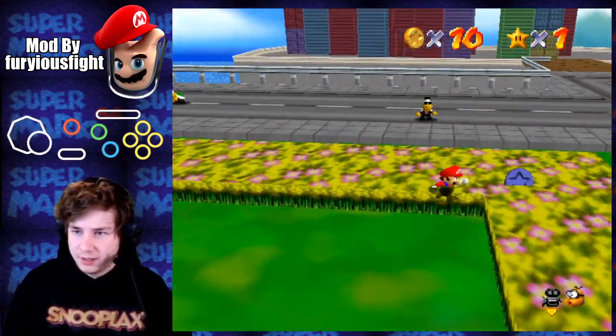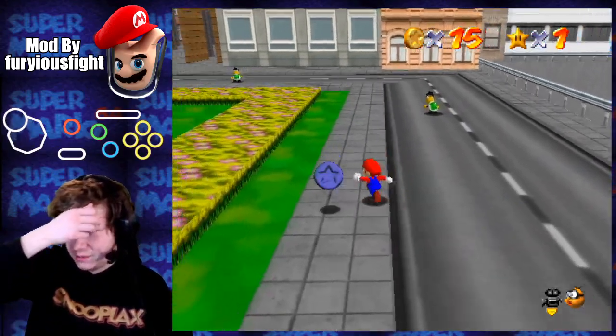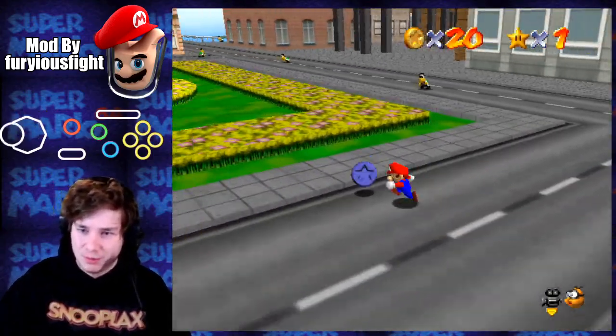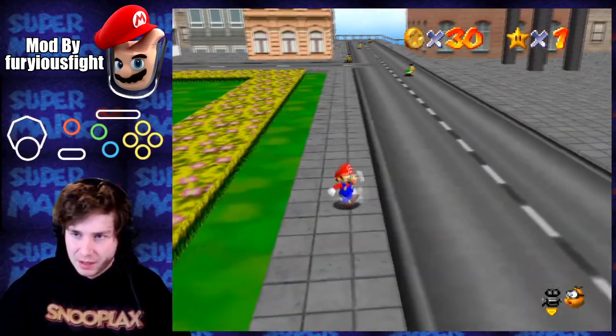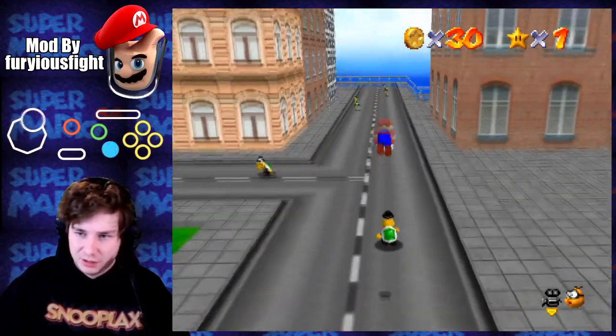I'm really impressed by this so far — everything seems really on point. 50 coins shouldn't be too hard because these guys give us five coins each. I always like when hacks make the 100 coin star fewer coins — it usually makes it easier. I've never seen a hack that made it more before, but 100 is a lot. It'd be pretty rough if someone made like a 200 coin star. But I'm pretty sure with the tools used, there's just literally a setting you change.